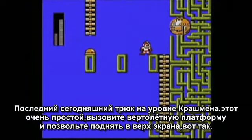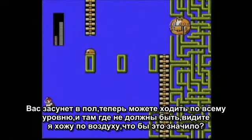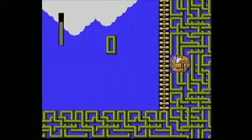The last trick I have for you today is on Crash Man stage. This one's really easy. Use Item 1, the helicopter platforms, and just let them take you off the screen. You'll be put into the floor. Then you can move all over the level in ways you're not supposed to. See, I'm walking on air. What sense does this make? Fuck!